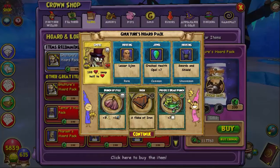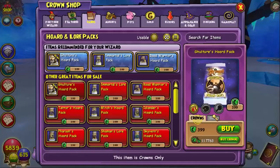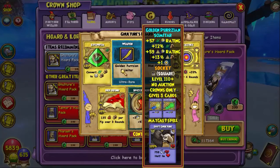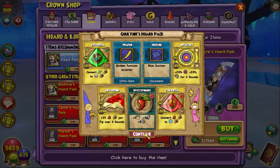Housing or jewel, pet snacks, reagents, and a treasure card. Yeah, I'm liking this pack, guys - it's got some cool stuff in there. Whoa, that's cool - golden something. That's a cool weapon we got now. Housing, treasure cards, and pet snacks.